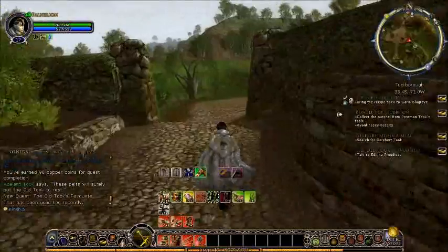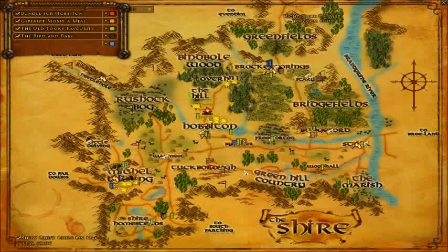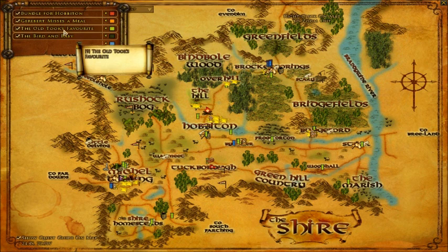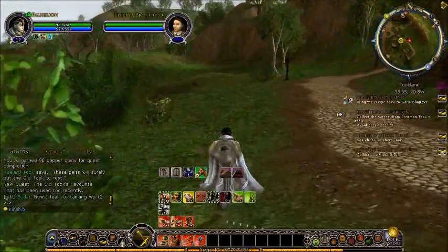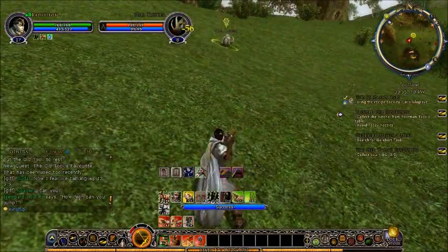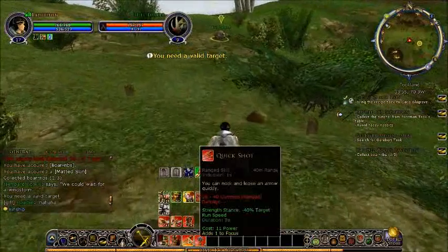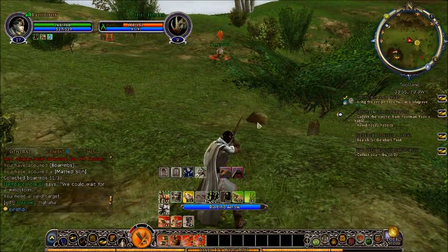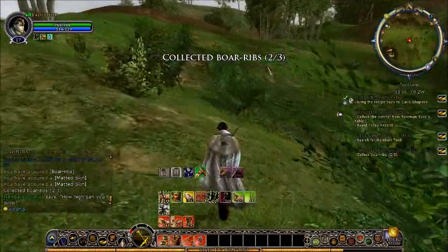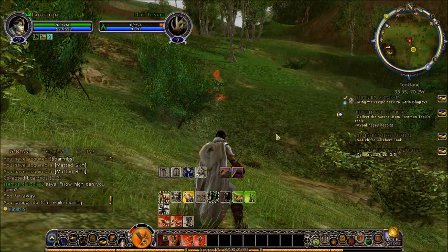Talk to Edelina Proudfoot, which is right here. Continue the fest and collect boar ribs — that's where all the boars come in, the old quest favorite. Where are the boar ribs? The boar ribs are where we were before — it just doesn't show that. After a couple of wars — these guys I have to kill. There's a boar rib. Hopefully these guys will be less stingy about giving me stuff than those bears were.